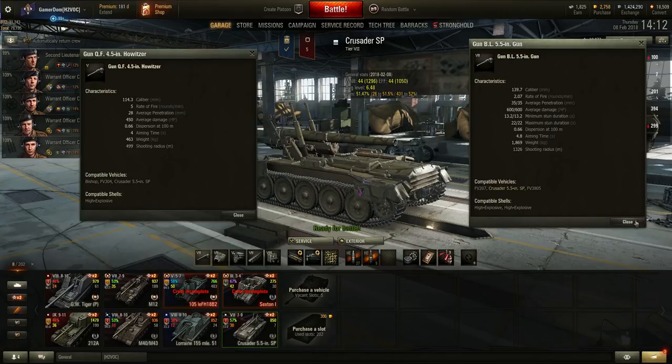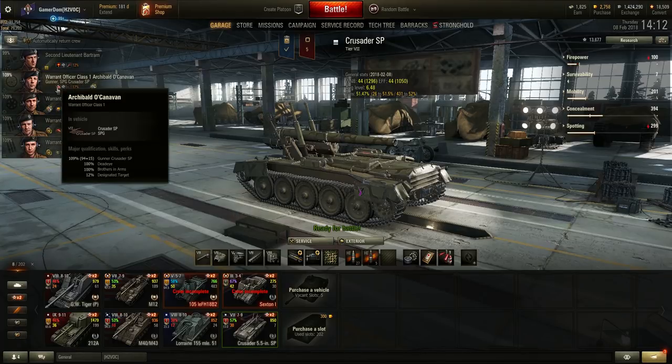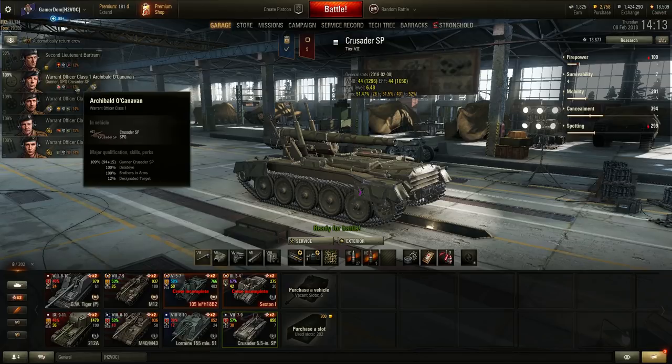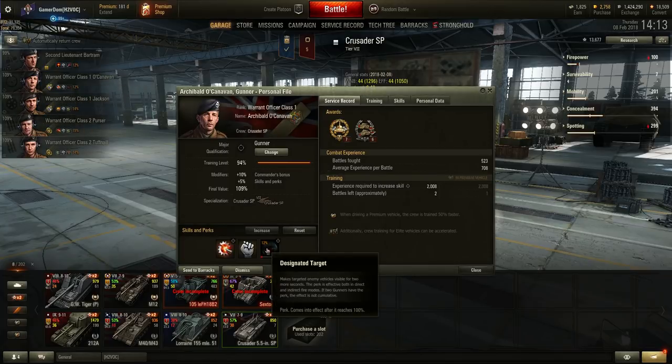Crew skills are something people have different views on, but here's my opinion. Brothers in Arms is good because it helps reload speed. Sixth Sense on your commander is always useful but probably the second skill you take, since generally you know when you've been spotted because you get shot at. For the gunner, Dead Eye is very very good so you do even more module damage. Designated Target is also useful — it keeps the targeted enemy visible for two extra seconds.